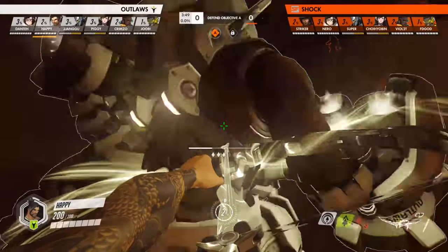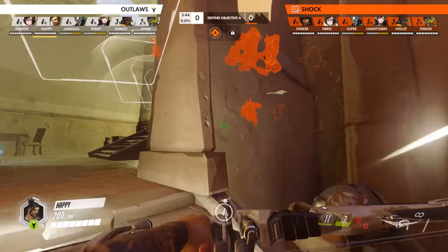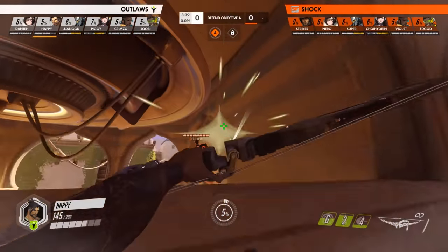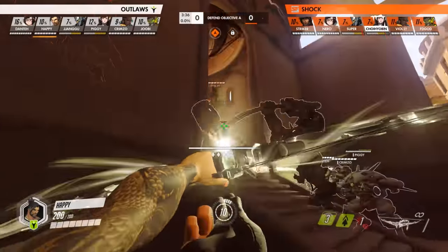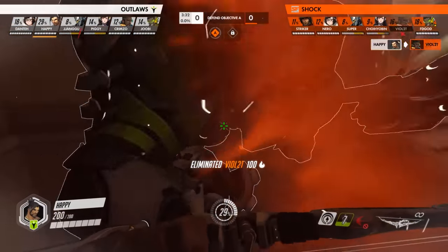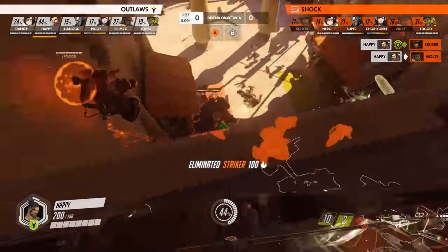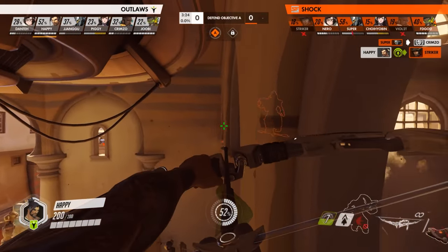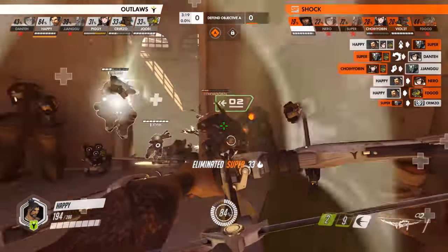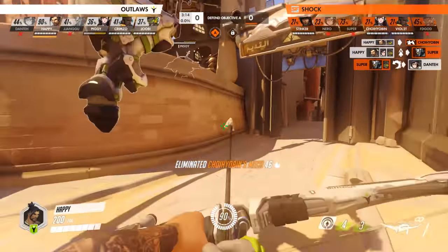Onto Anubis now. This is the map where the reverse sweep began for the San Francisco Shock. It starts off with Happy trying out his patented play style of aggressively going for picks — and I emphasize that because it's a big difference between frontline pressure, which he just ignores the Reinhardt there. Super kind of oddly drops his shield, and Happy gaining this position up top is the difference maker. We're going to see the Shock adjust to this the next time they get to defend.